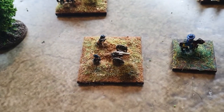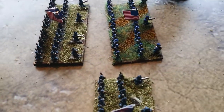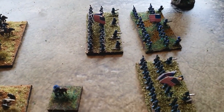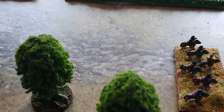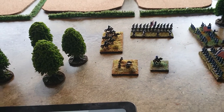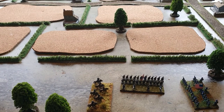The types of units we have are artillery batteries, commanders, cavalry, and infantry. There are also skirmishers, but they don't have their own bases — they're sort of built into the unit. You can see this unit here: those guys up in the first rank represent the skirmishers.